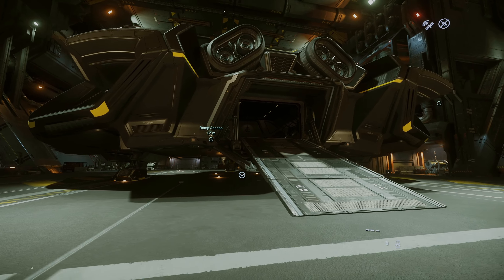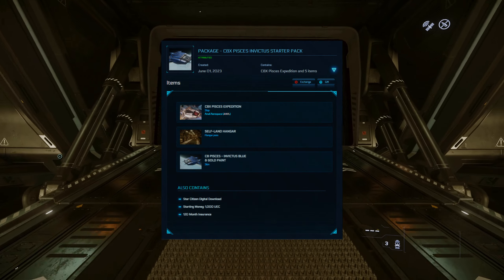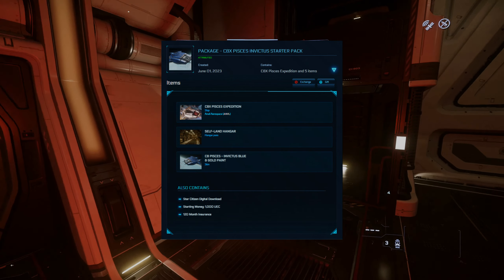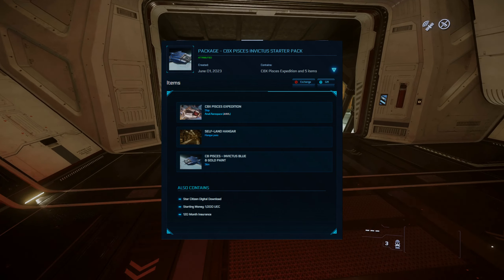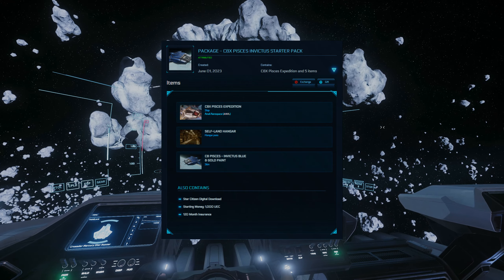Before we get started, I want to let everyone know that we are doing a giveaway for the month of June. We are giving away a C8X Pisces Invictus Starter Pack. This starter package comes with access to the game, as well as 120-month insurance, 1,000 Alpha UEC starting credits, and Invictus Blue and Gold paint for the C8X.